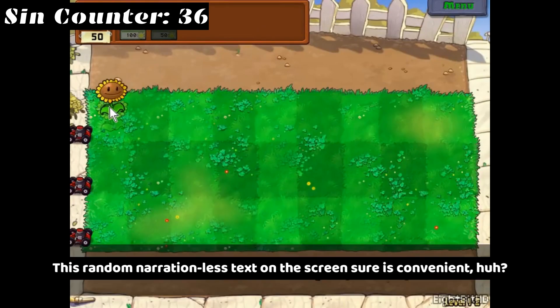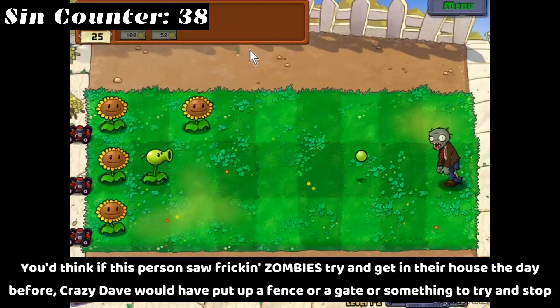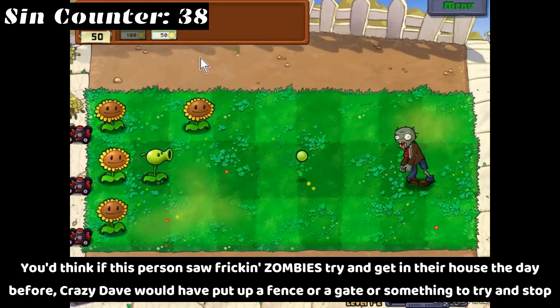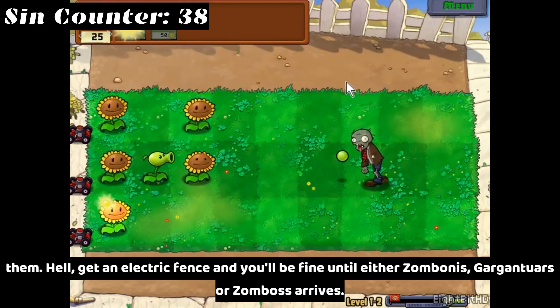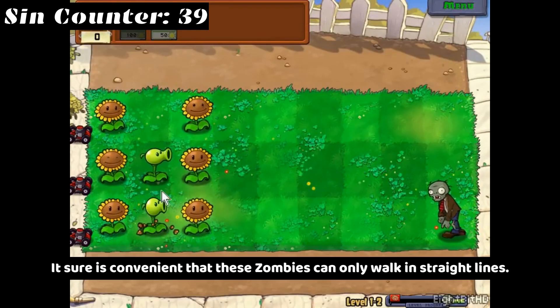This random narration-less text on the screen sure is convenient. Who the hell owns three lawnmowers? You'd think if this person saw zombies trying to get in their house the day before, Crazy Dave would have put up a fence or a gate or something to stop them. Get an electric fence and you'll be fine until either zombonies, gargantuars, or Zomboss arrives. It sure is convenient that these zombies can only walk in straight lines.